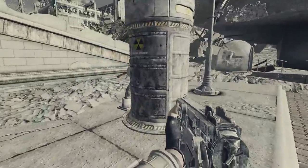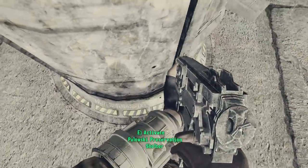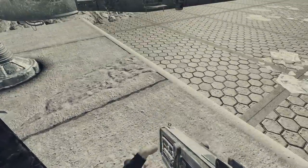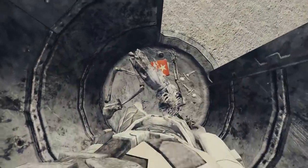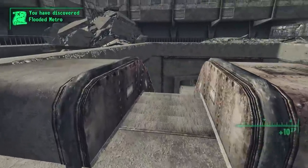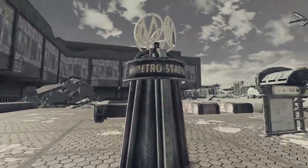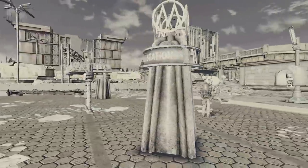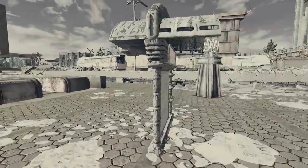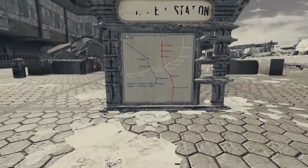At last, we arrive at our destination. Nearby, we find a Pawlowski Preservation Shelter, and inside we find the remains of a pre-war Chinese communist sympathizer — or a spy. She's clutching a Chinese Army Special Ops training manual, a grenade, and two Stimpaks. The Pip-Boy tells us this is the Flooded Metro Station, but in the world it isn't labeled, so we don't know what it was called before the war. Nearby we find a map of the metro system, though even the station sign here is rubbed out.